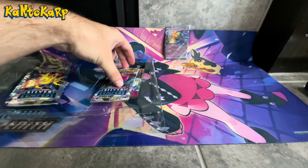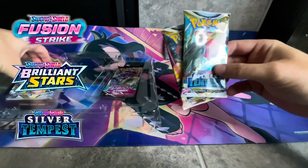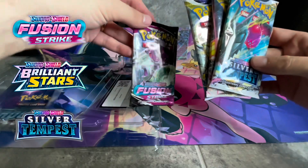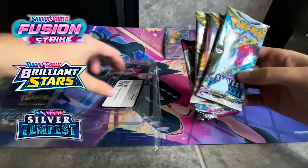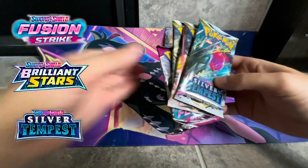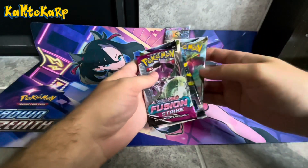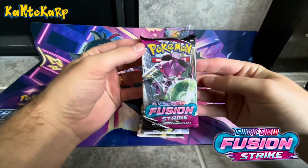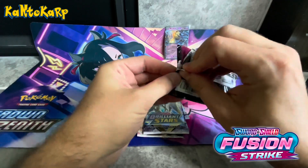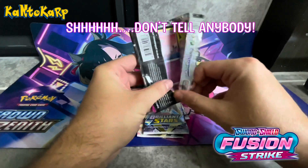With the Mimikyu EX box, you get one pack of Silver Tempest, two packs of Silver Tempest, one Brilliant Stars, and a Fusion Strike. So I'm going to open all four of these. Here's my code card. Let's start with Fusion Strike, Brilliant Stars, and we'll do the two Silvers last. And if you wonder why I just hold these up to the screen like that, it's because I kind of double dip — I make shorts out of all my openings, kind of helps save some money from not buying double the amount of packs.